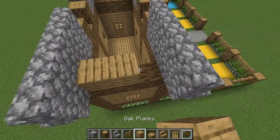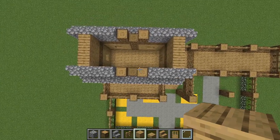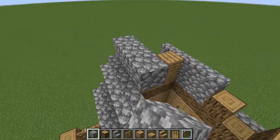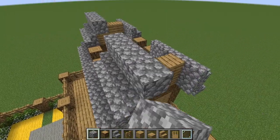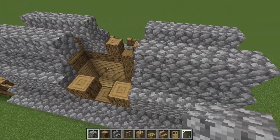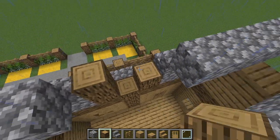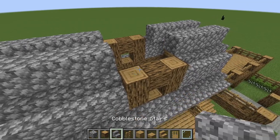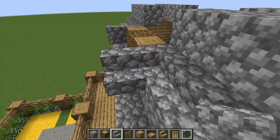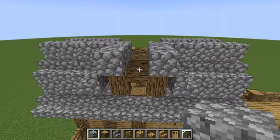Grab oak planks and fill this in up to the same height on both sides so we can build off of it. The roof ridge line is coming together. Going diagonally with cobblestone blocks on both sides, leaving the middle open. Then place an extra three blocks leaving a one-block gap on both sides to frame the window area. Take your staircases and follow the ridge line — place one here and one here off of that staircase.